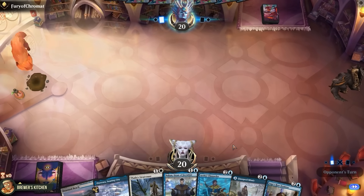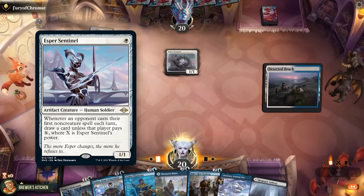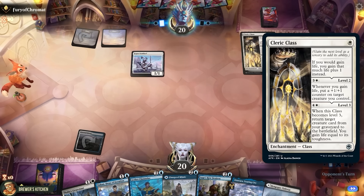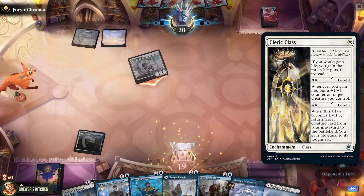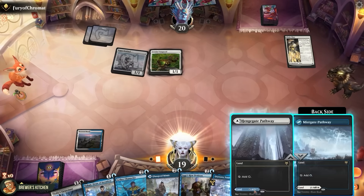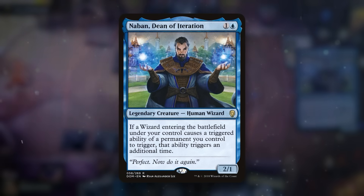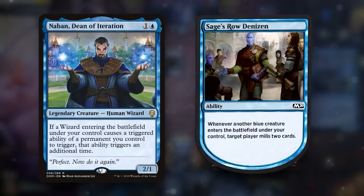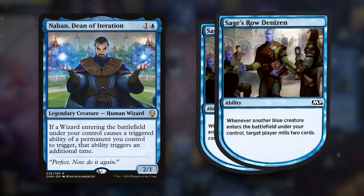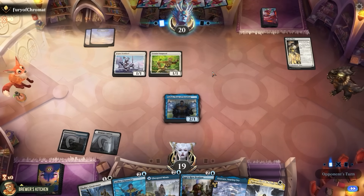Next game, on the draw again. Opponent plays Esper Sentinel, then Cleric Class — so mono white life gain I guess. Swings for one, Leonin Vanguard. Are they just playing all one-drops? Let's play a land and play Narban, Dean of Creation. If a wizard entering the battlefield under your control causes a triggered ability of a permanent you control to trigger, that ability triggers an additional time. Let's hope we can untap with him, because it's gonna get out of hand real quick.